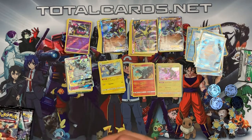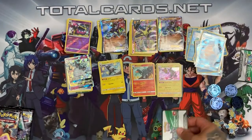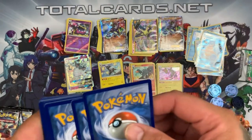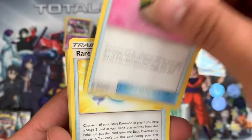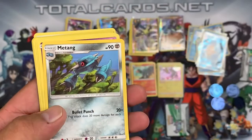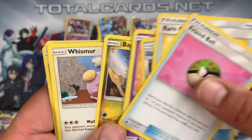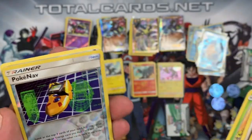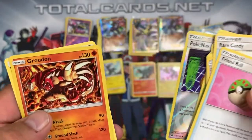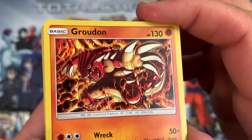Moving on to the Celestial Storm packs. First pack — white card. We have Friend Ball, Rare Candy, Mawile, Shuppet, Mudkip, Bagon, Wynaut, and Treecko. The reverse is a PokéNav and the rare is a Groudon holo — looks awesome! You can just make out the holo effect on it.